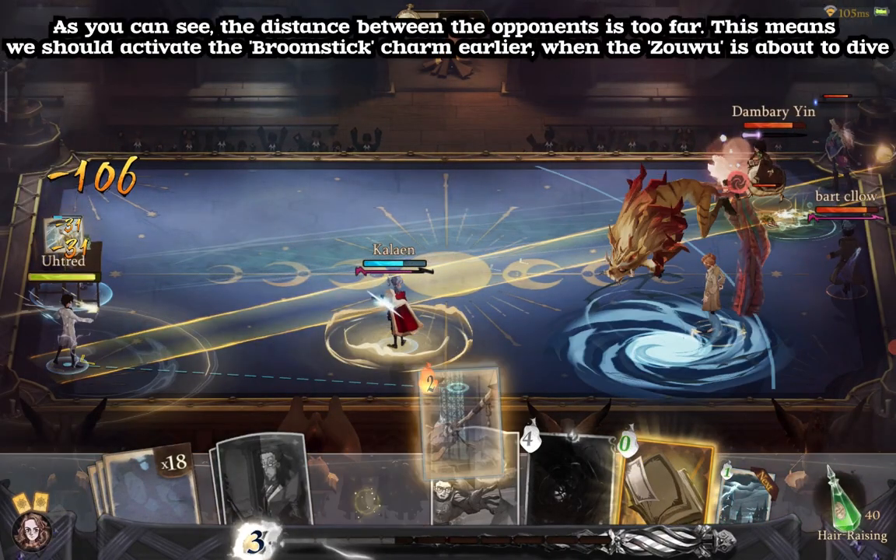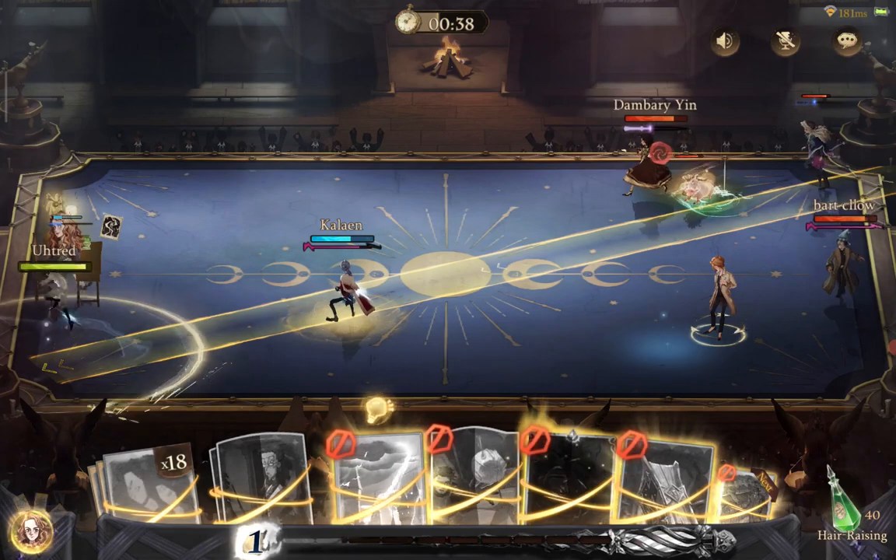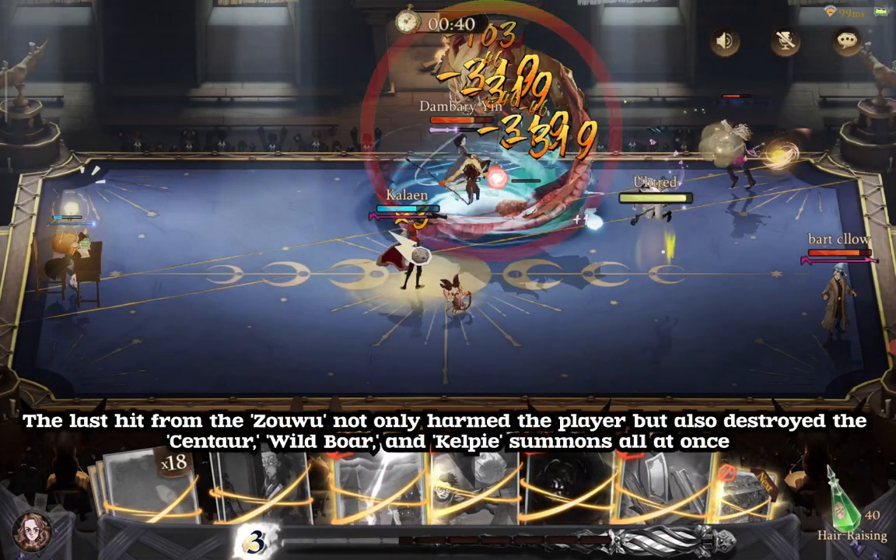As you can see, the distance between the opponents is too far. This means we should activate the Broomstick Charm earlier, when the Zhaowu is about to dive. The last hit from the Zhaowu not only harmed the player but also destroyed the Centaur, Wild Boar, and Kelpie Summons all at once.